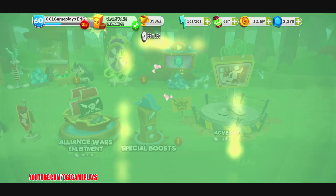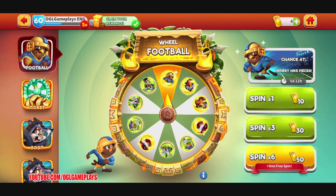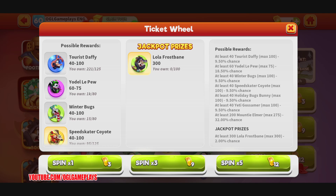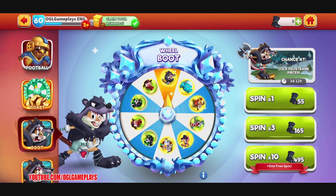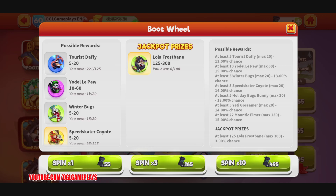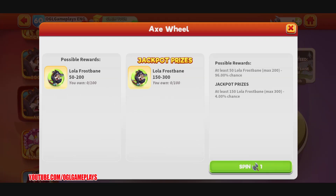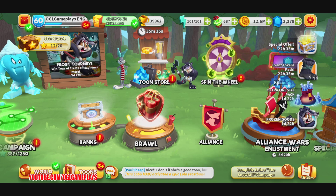We have a football wheel, a ticket wheel with Lola Frostbane as a jackpot — it starts at 40 pieces. Then we have the boot wheel where we use those claw boots, and then we have the axe wheel where we get only Lola Frostbane pieces.